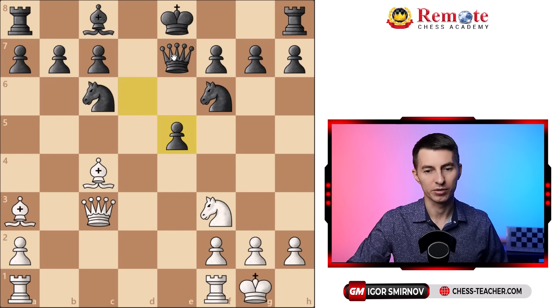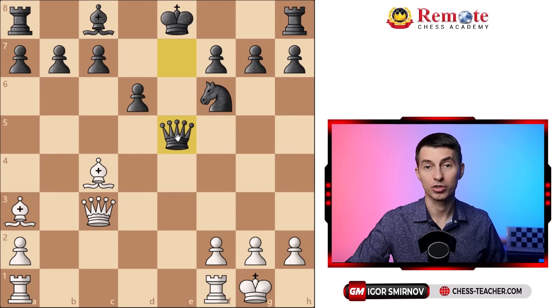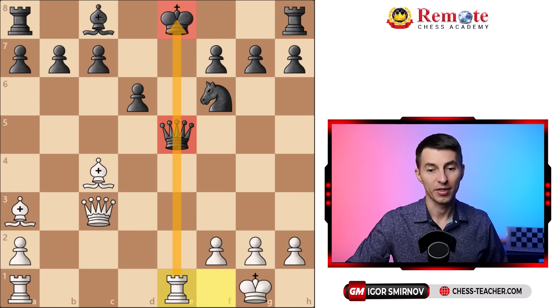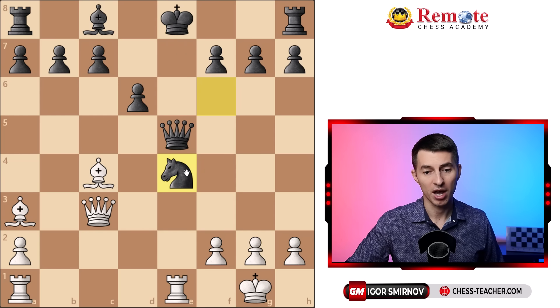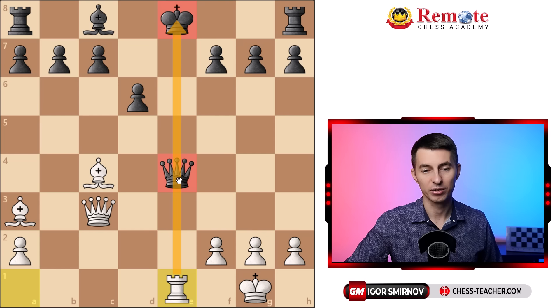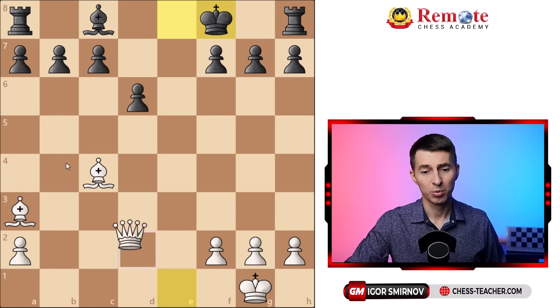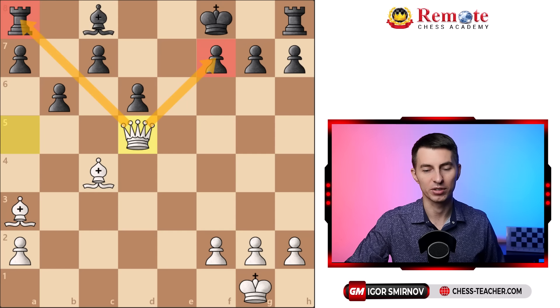You break open the center with pawn to e5. With their king stuck in the middle of the board it makes sense to open the central file and attack it directly. They cannot take with the pawn because that drops the queen, so knight takes e5 is what they'll usually play. Now knight takes e5 — they still cannot recapture with the pawn, so queen takes e5 is forced. You don't want to just trade queens, you want to keep attacking. So you play rook e1 — very natural — which skewers the queen and king and basically wins the game. They may try to cover with knight to e4, but you win with rook takes e4, a temporary sacrifice. After queen takes you follow up with rook to e1, renewing the same threat, and this time you trap the queen — there is nothing black can do. Computer shows a nice queen to a5, threatening the pawn, and as black goes b6 you shift the queen to d5 with a double threat of queen takes f7 or queen takes the rook. That is game over.